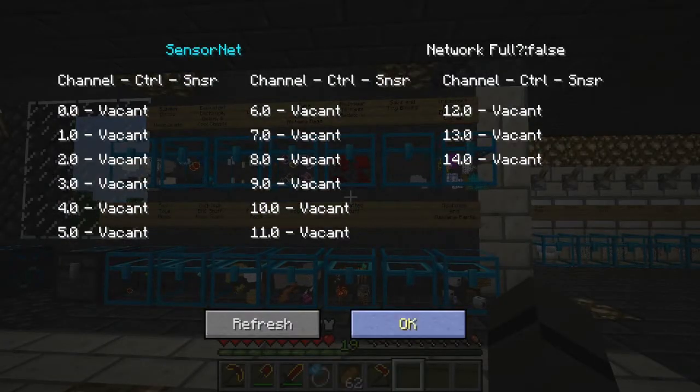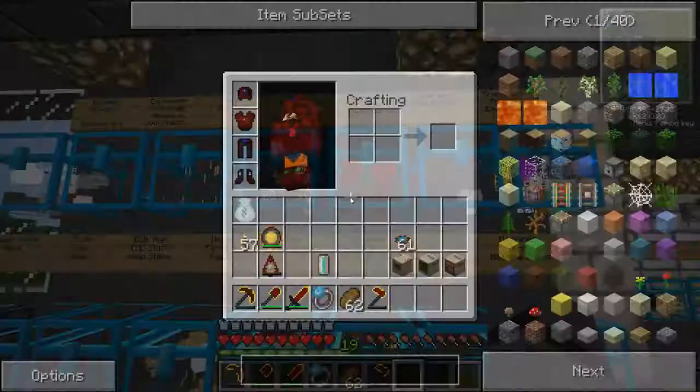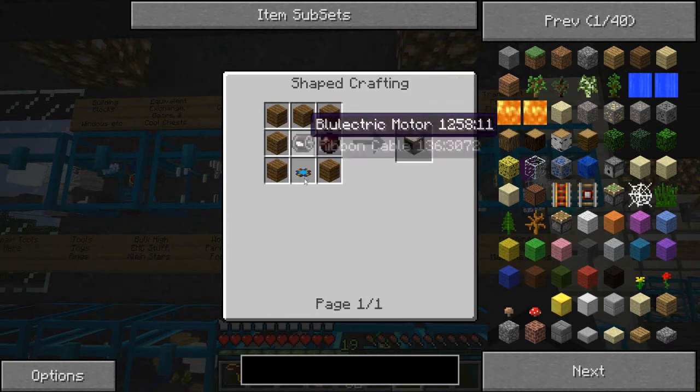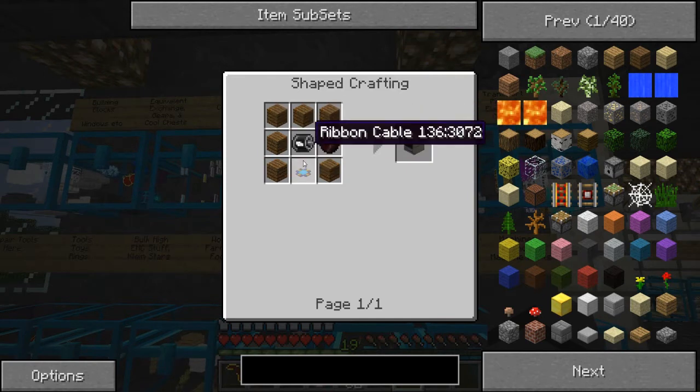Hey, what's going on? I'm playing some Techit and I'm going to show you something really cool today. I made a disk drive, monitor, central processing unit — so I made a redstone computer, basic pieces. I'm going to show you how to make it. It's really simple even though it looks kind of hard. So first thing: ribbon cable.